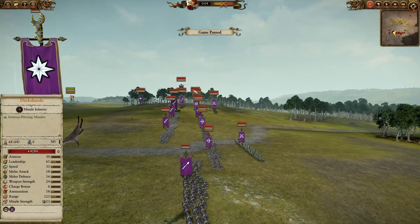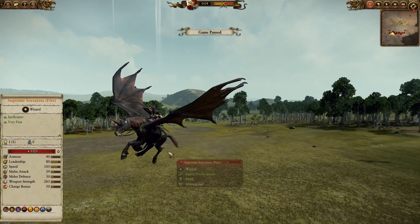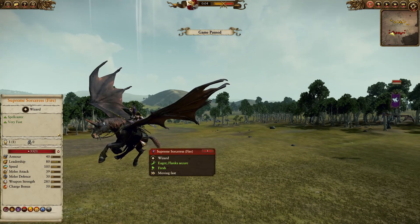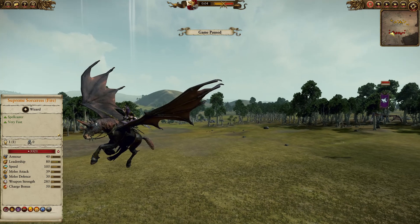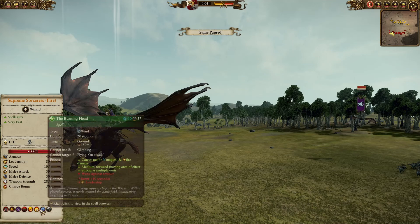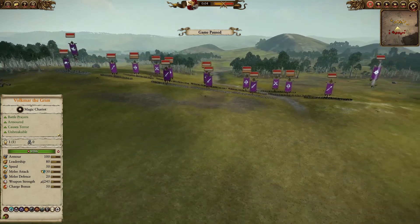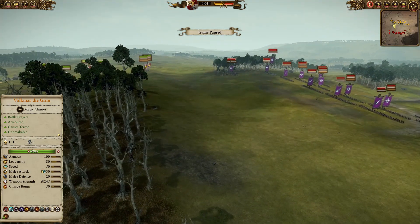We also have two Dark Riders with shields. The mobility ranged units are missing, but there are a lot of stationary ones who have stronger missile strength. The Supreme Sorceress on top of a Pegasus really threw me off guard — I thought this was Morathi, and like always I assumed she had the Soul Stealer. I didn't even look until she started casting her fire spells.